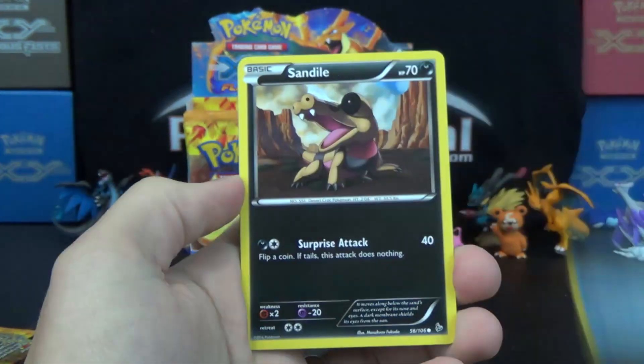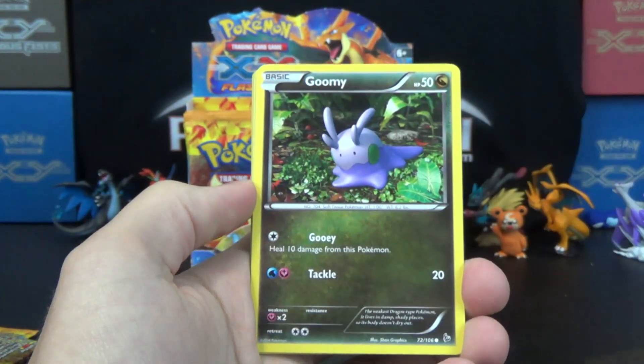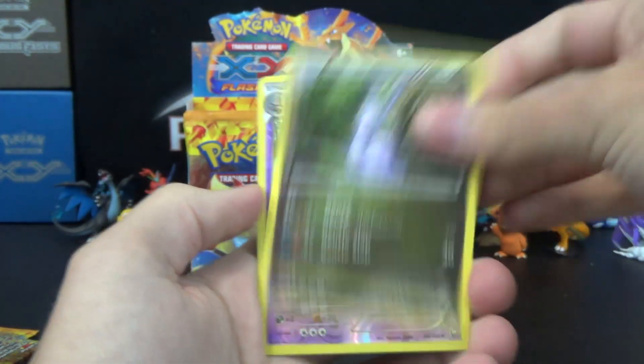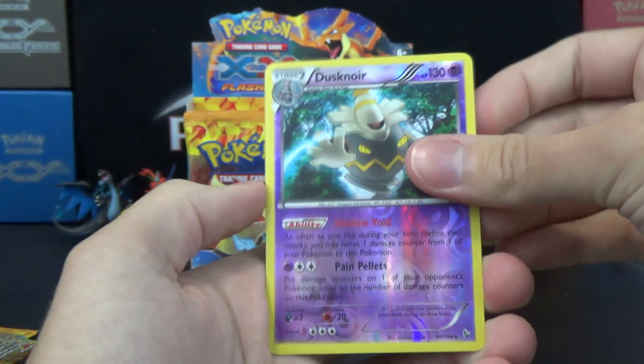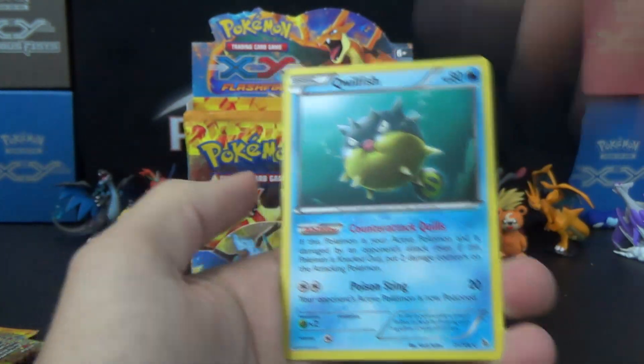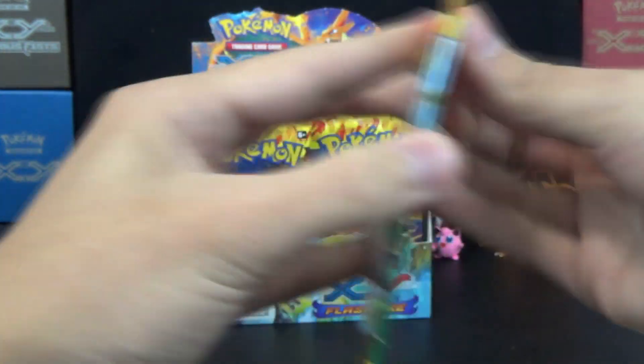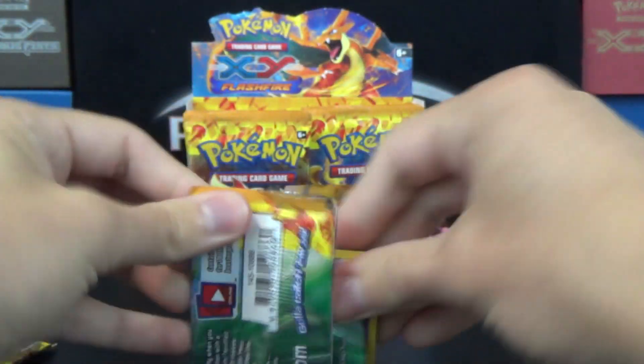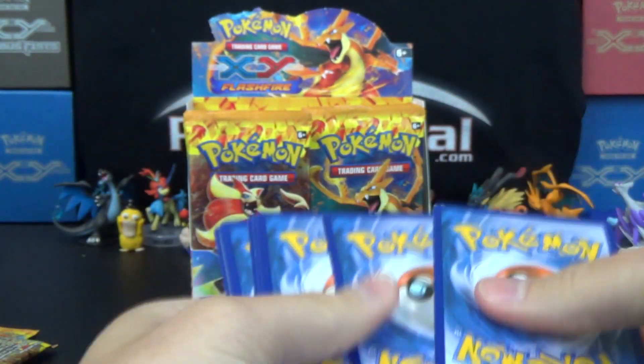Pineco, Bergmite, Sandile, Flabebe, Gumi, Pokemon Center Lady, Rapidash, Sligoo, Dusk — Reverse Rare, nice — and a Qwilfish with Counter-Attack Quills. Don't want to get those in your skin! Ouchie-wawa.